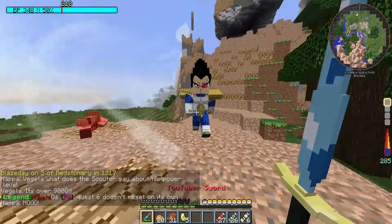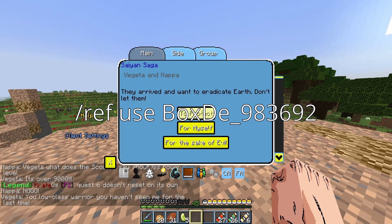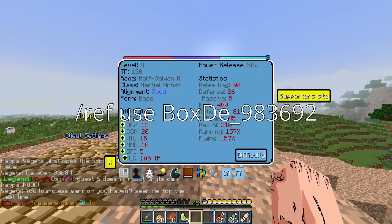If you're planning to join the server, use my reference code — which is on screen and in the description — to get 5,000 training points and 2,500 currency to start.